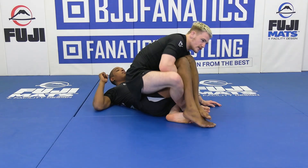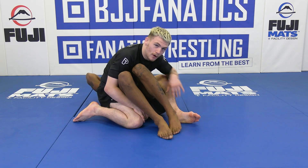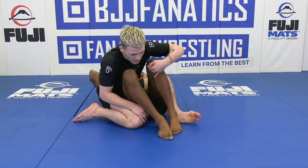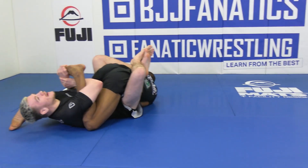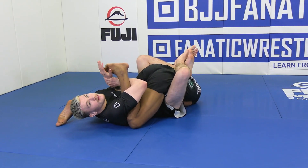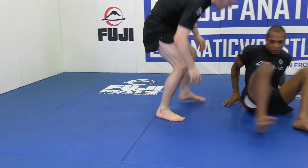From here we have two options: we either cross our feet underneath his legs and start attacking, or if we want to accept bottom — even under ADCC rules — I can start to attack a toehold and ask him to pull me on top. We can end up in bottom position and not concede points from here as well.